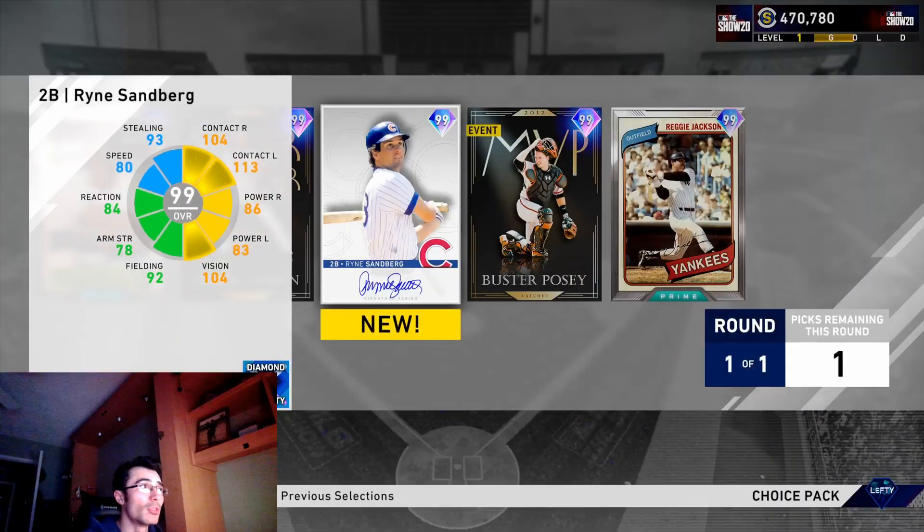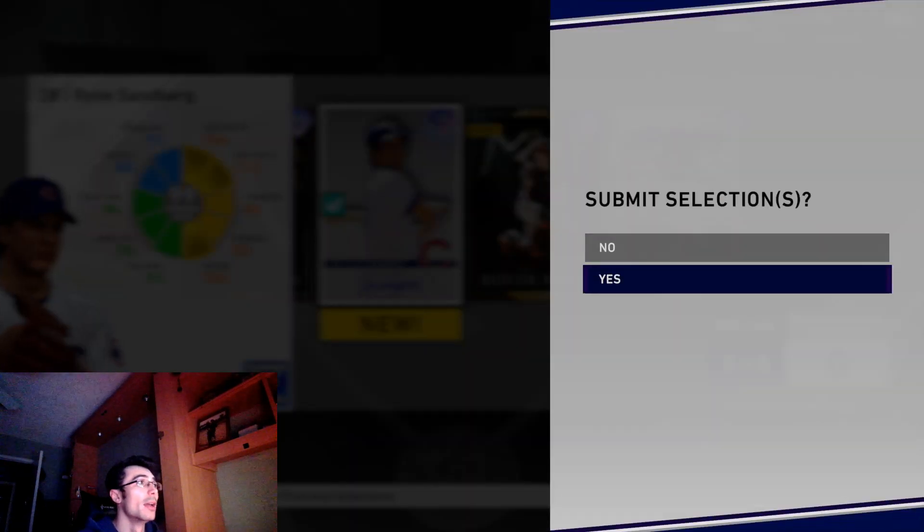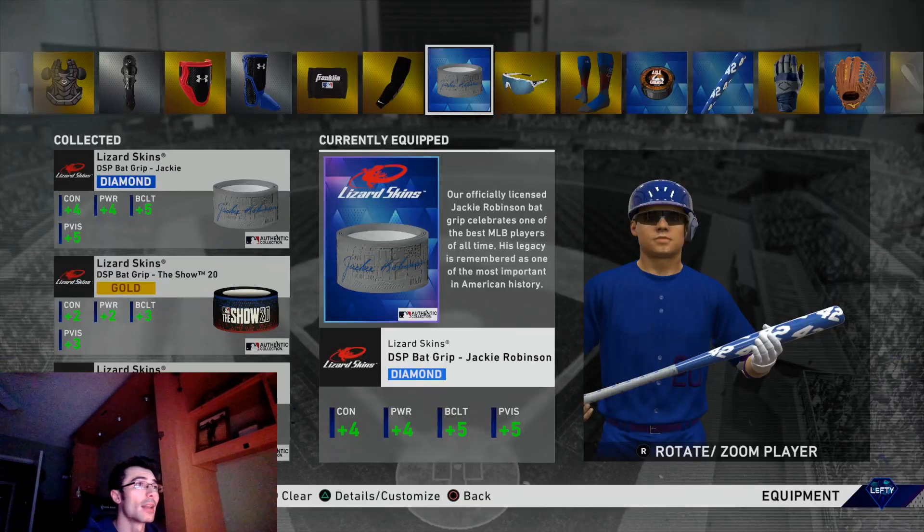I'm selecting Ryne Sandberg in this choice pack. I haven't gotten many good things out of the free Show packs recently, but I have pulled several diamonds so I can't complain. Here is the 99 diamond Ryne Sandberg — I'll be making a debut video with him in ranked seasons, probably on Hall of Fame difficulty. Until next time, peace out.